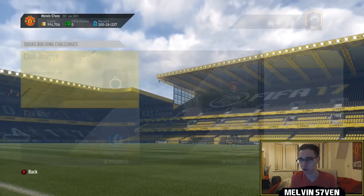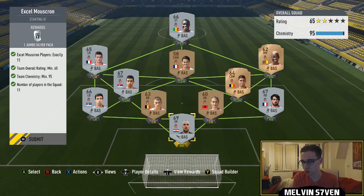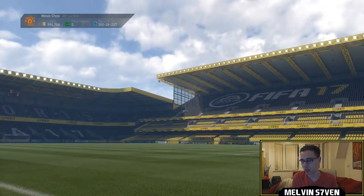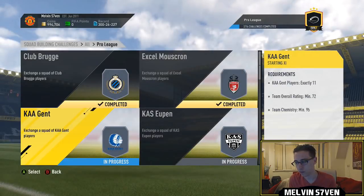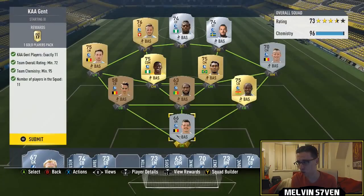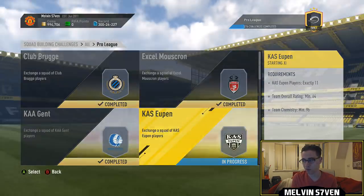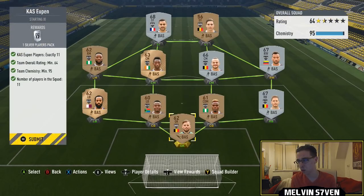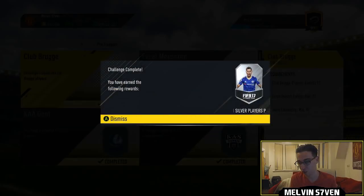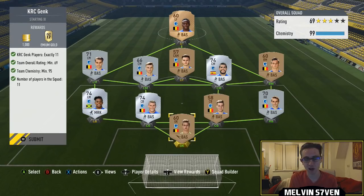I'm just going to click submit on all these because there's no point showing you individually, that's just going to take too long. There were so many bronze players that were 200 coins, which is fantastic — it means this is extremely cheap. I also like the fact that EA have given us a 100k pack for this as well, because the player on his own isn't really that desirable.